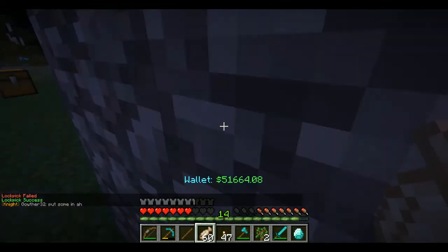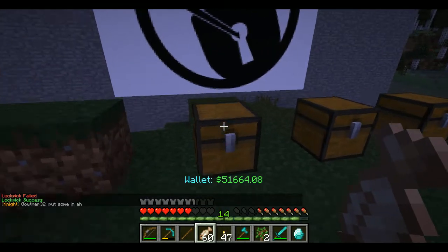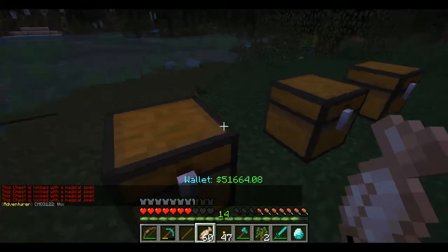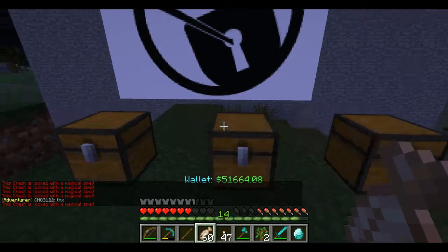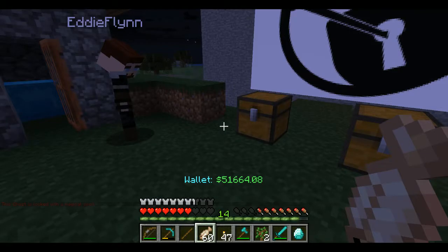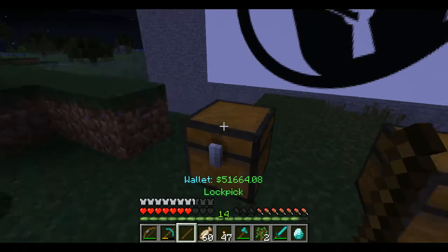We can now enter his shulker box. Let's try these other chests — that's locked, that is locked, all of these are locked. We're gonna get Eddie to put some diamonds in there and we are going to pick it.